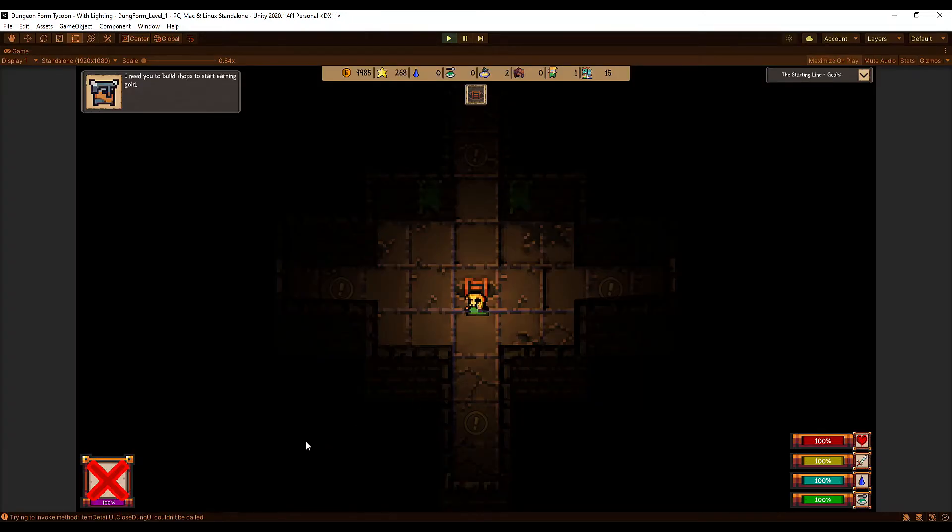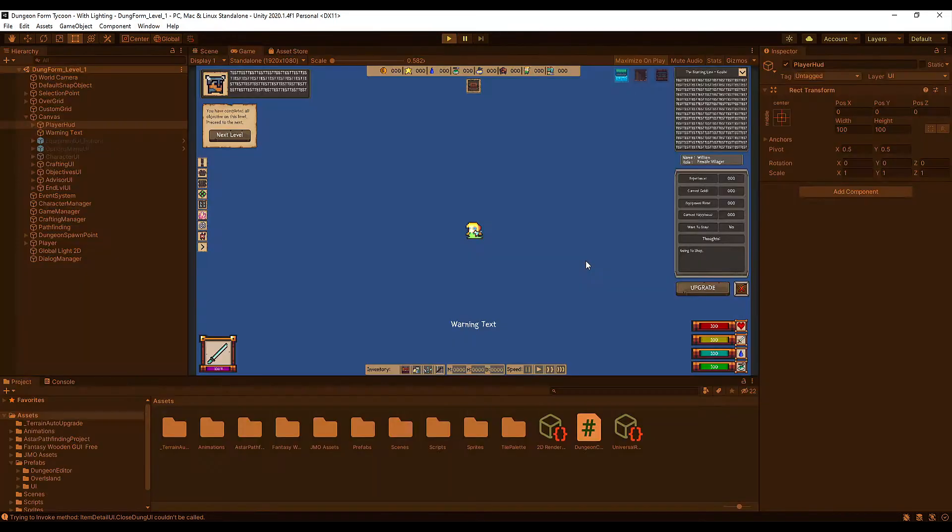Starting with fixes: at the bottom left, the X icon wasn't showing correctly, and when it ran out it would reappear. It's now working correctly — the X is there when needed, and whenever you run out of durability it will completely turn blank so it's no longer visible as available.